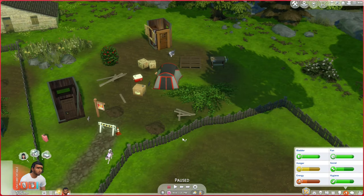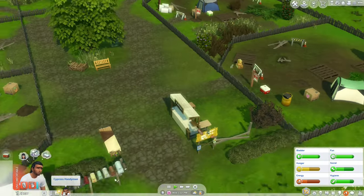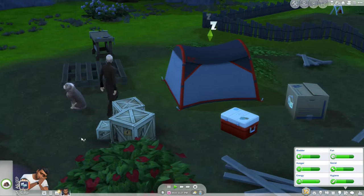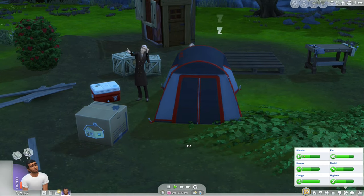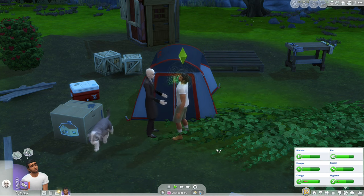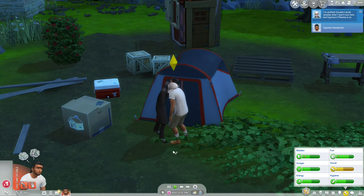I should probably take a nap because I'm tired, but first a quick meal because I might get very nauseated and not be able to do my handiness skill. Then Vlad shows up — he's going to try to drink my blood. He got me, even inside the tent. If Vlad comes to your door in the middle of the night, you can wake yourself up and he won't bite you, but I didn't do it quickly enough — you have to do it before he mesmerizes you. Now I'm tired again.